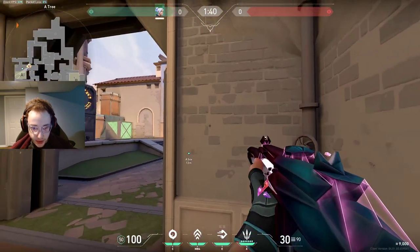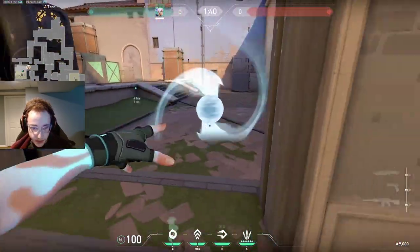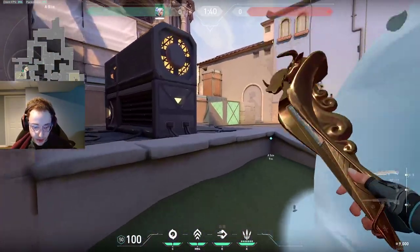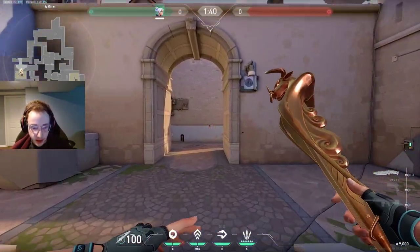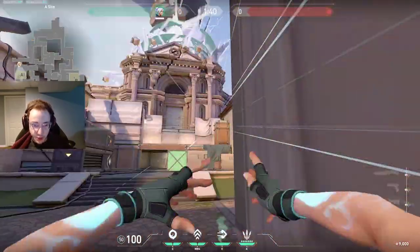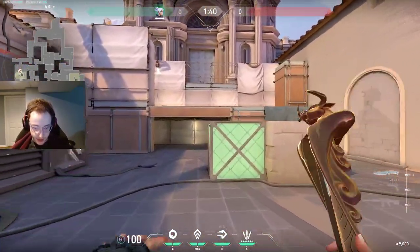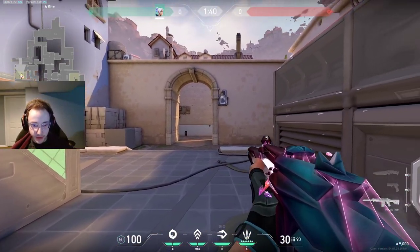Whenever they're running out, this is a really nice spot because you can catch them when they're not expecting it. When people run out, they're going to hit the switch — but you can kill people that are running to site. And you can also smoke here and kill a switch. If you know they're hard pushing A-main, say you're playing aggressive here and you just got a kill, then you dash away.